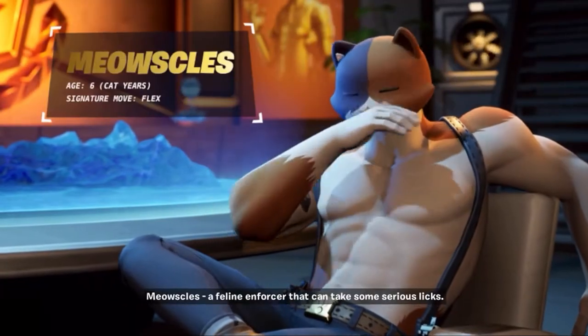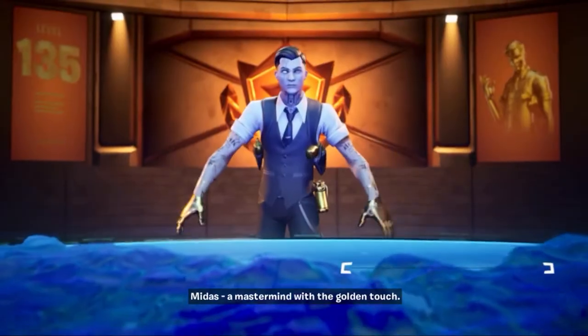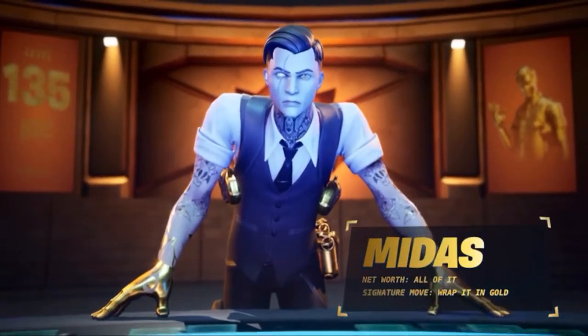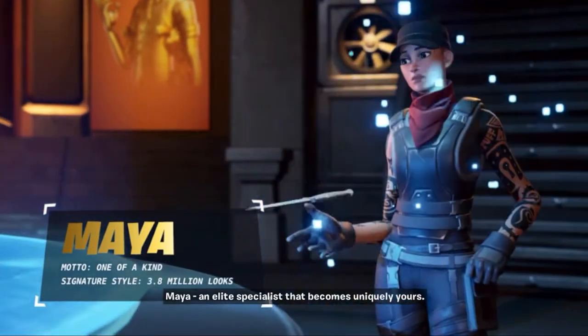Meowsels, a feline enforcer that can take some serious licks. Midas, a mastermind with the golden touch. Maya, an elite specialist that becomes uniquely yours.